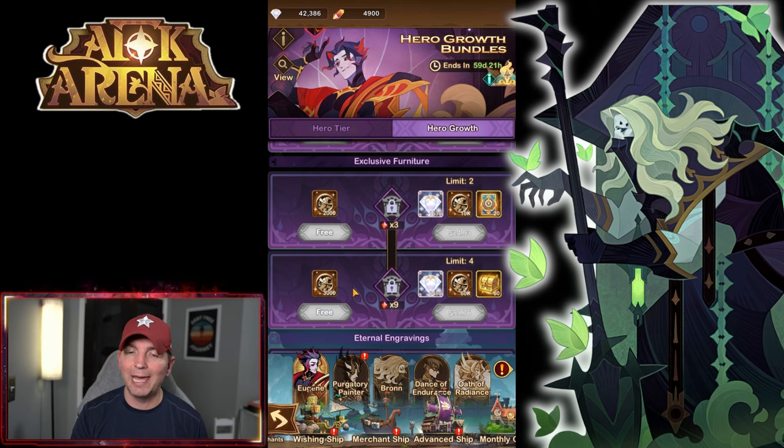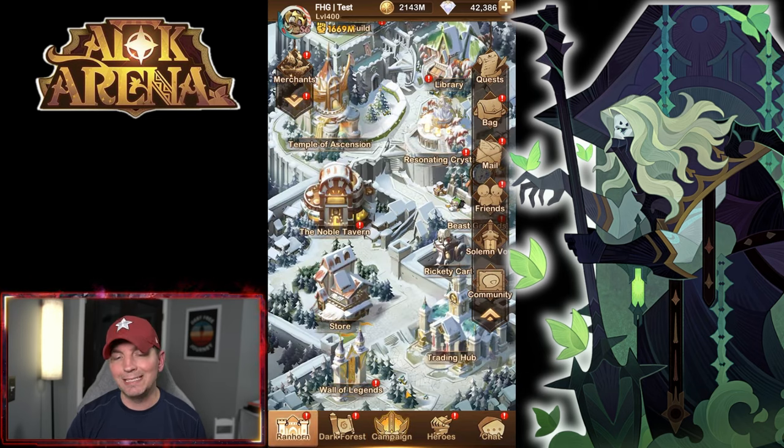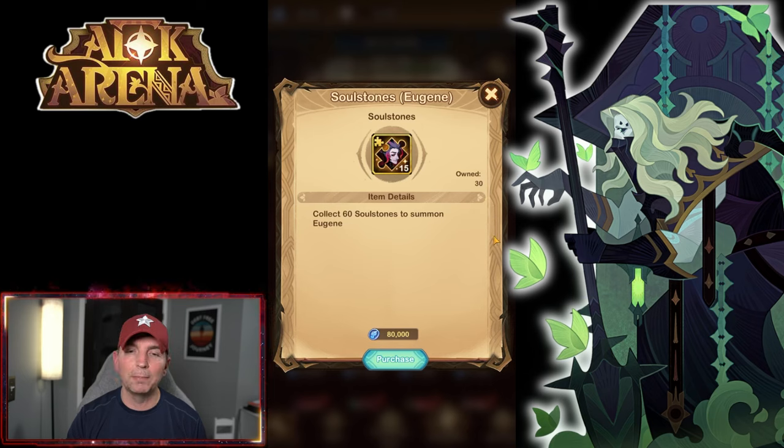We're still going to be able to get him out of the guild store. He is still going to be available in here, and we're going to be able to pick up copies of the soul stones of Eugene. As you build him out of here, it's important to note we can build him all the way to ascended with five stars. At that point, he is no longer going to be available in the shop, so you cannot farm extra copies unfortunately.